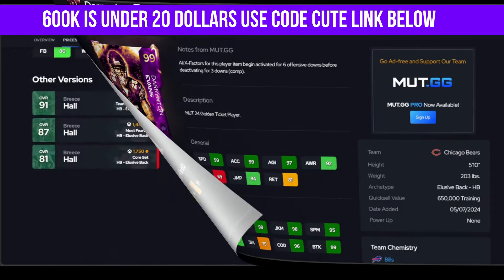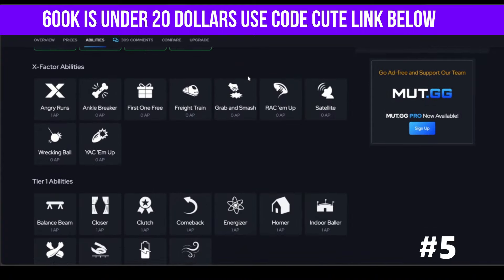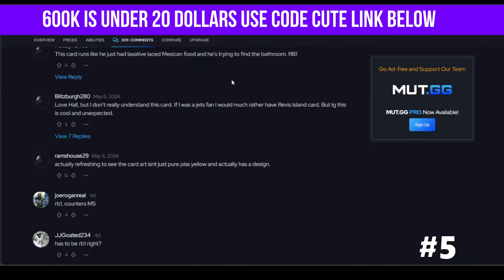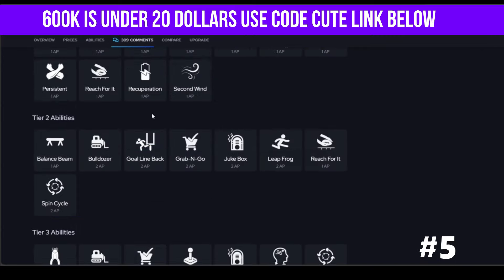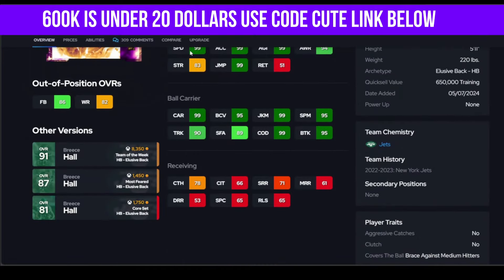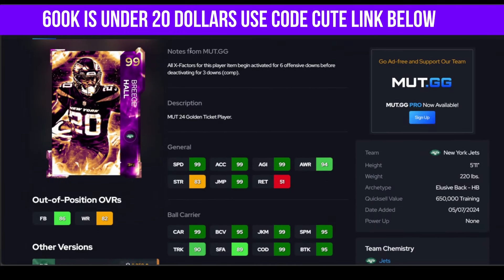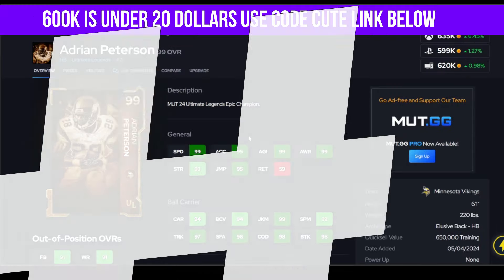Hall is next — he's better up the middle because he can truck in the 90s. Not like an all-star better, but he does get Angry Runs, Human Joystick, and Playmaker — that's a nice combo. Hall is going to have more thresholds. You can use Evans and get pretty similar results, but not with trucking — Hall's going to get better animations there.